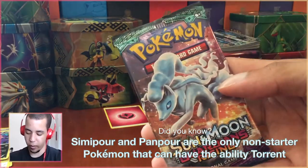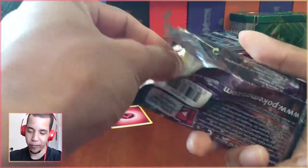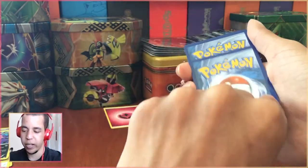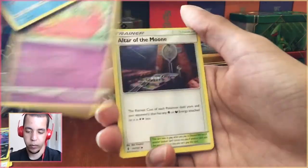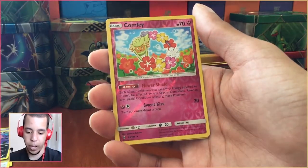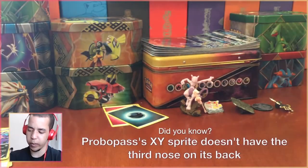So far we're halfway through and we've only had one non-holo rare. This is Guardians Rising. Reverse Holo Rare Comfey — if this was a pack battle, that'd be good. And a Provo Pass. So we could potentially still get two things.